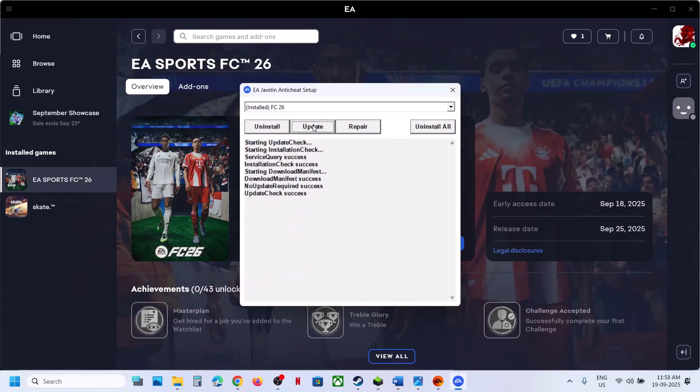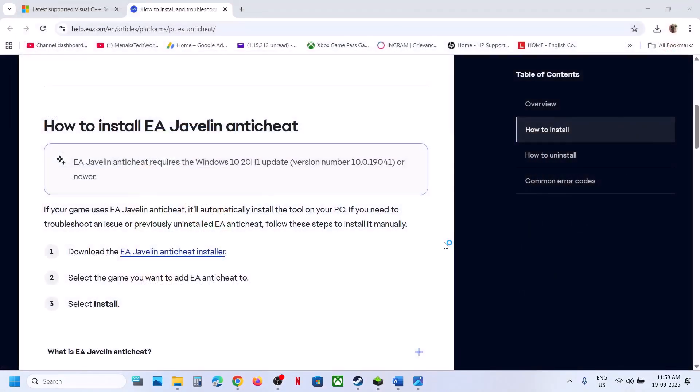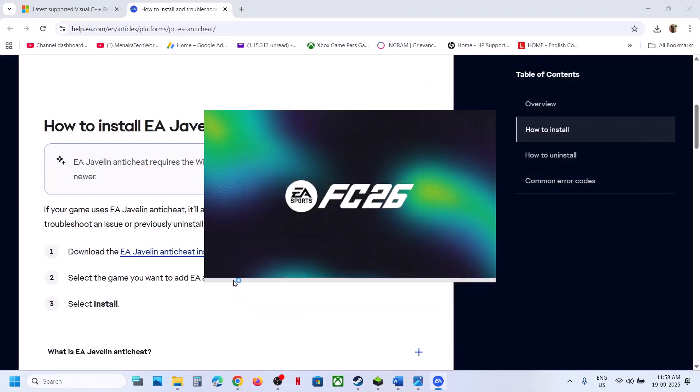Still not working? Select FC 26 and click Update. The EA Anti-Cheat installer will close and relaunch — once the update succeeds, check. If that doesn't work, select FC 26, click Uninstall, then click Install once the uninstall is done. Once install succeeds, launch the game and check. If still not working, uninstall FC 26 again but do not click Install this time. Instead, launch the game — during launch it will reinstall EA Anti-Cheat. Click Yes to allow and check.